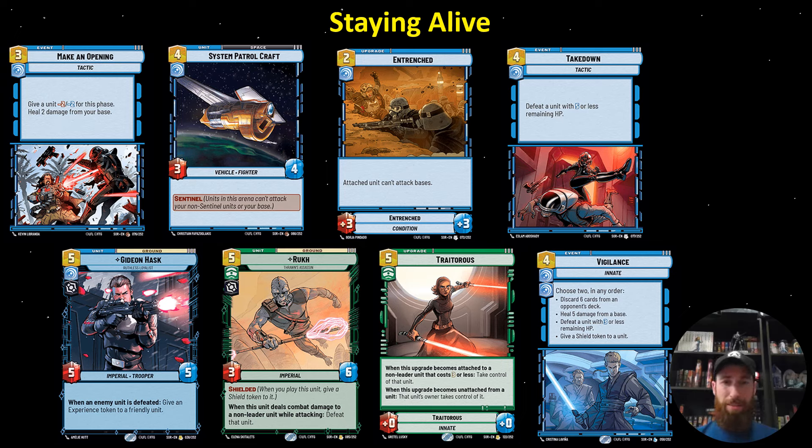In the mid game, these are the cards I'm typically looking for. Make an Opening is great against Boba Fett — it's not as good in other matchups, but in the Boba Fett matchup it can kill typically nine units, a couple of them that have shields, and heal your base, so it's getting some two-for-one value. System Patrol Craft is shoring up our weak space lane. Entrenched a lot of times is used as a form of removal in this deck just to get to the late game, but it can set up a nasty Overwhelming Barrage as well.